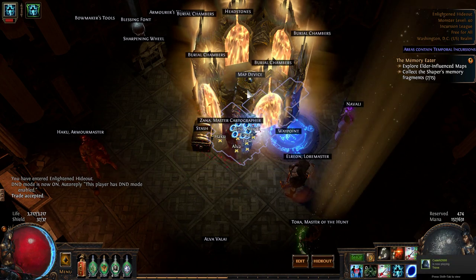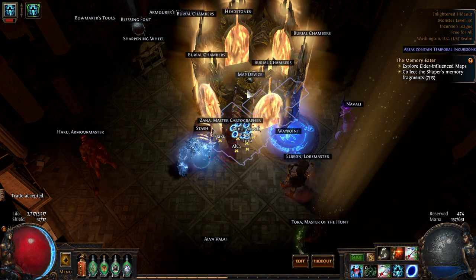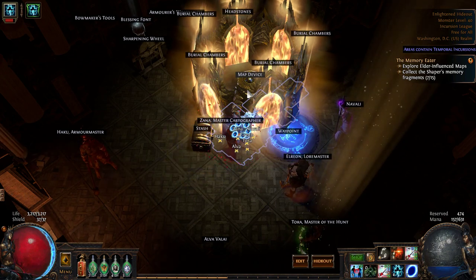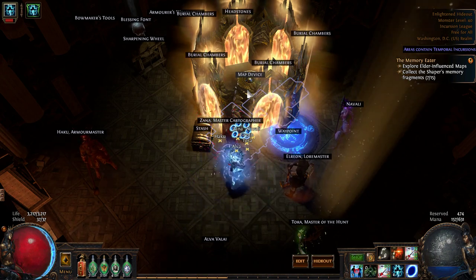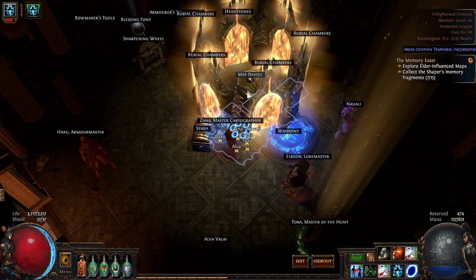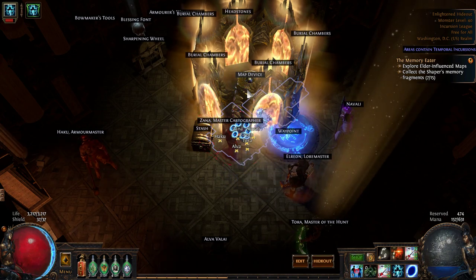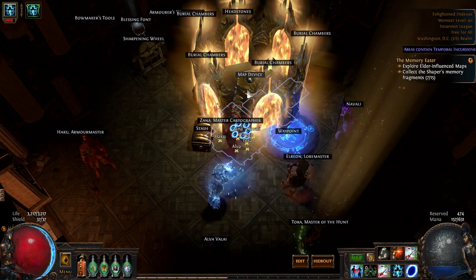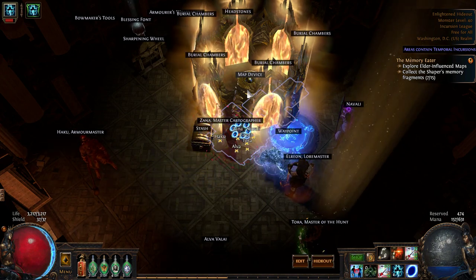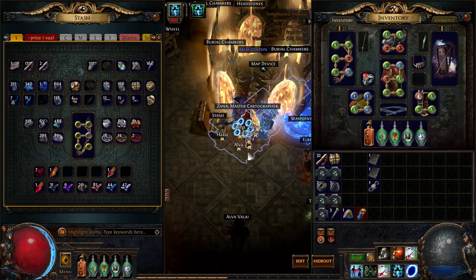I normally run something like 40 maps per hour, maybe 50 — it's very fast and very effective. Don't pick up the rares. Seriously, it's an item level 70 map; you're not going to get anything worth it. The amount of currency, map drops, and exalt drop possibilities you're losing from ID-ing rares is just not worth it. Pick up uniques worth a few chaos, currency, and divination cards — that kind of thing.